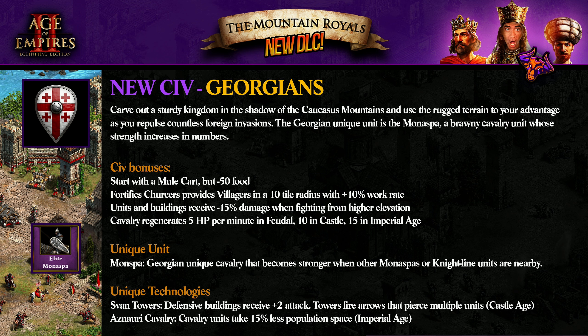The Monaspa is a Georgian heavy cavalry unit that becomes stronger when other Monaspa or knight-line units are nearby — they get stronger with units around. Svan Towers: defensive buildings receive plus two attack, and towers fire arrows that pierce multiple units. But it's defensive — will people use it aggressively? That's a question for you guys. Avnauri cavalry: cavalry units take 5% less population space. I like it. We will check the gameplay later — mostly the new Mule Cart.